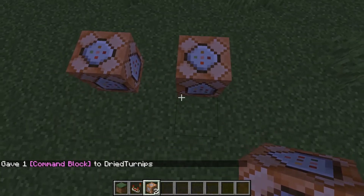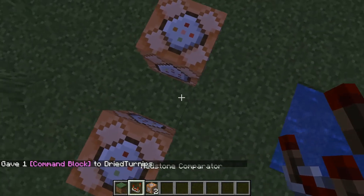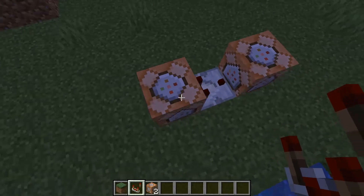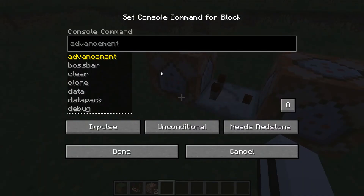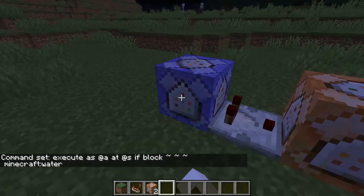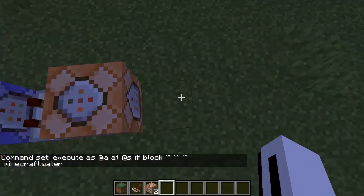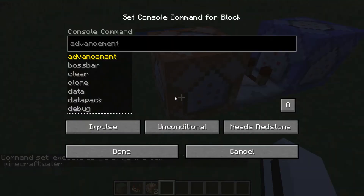Place the command block down and add a redstone comparator. Fill in the command — I'll copy and paste it into the description so you can use it easily. You want to turn off 'Needs Redstone' and set it to 'Always Active', then set it to 'Repeat'. Basically what this does is it checks if the player is in water, and since we're making water deadly, it's going to kill them.